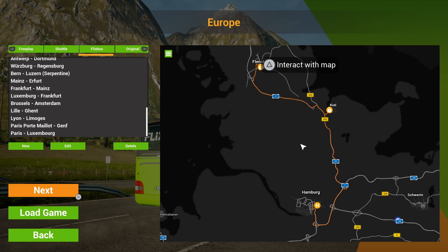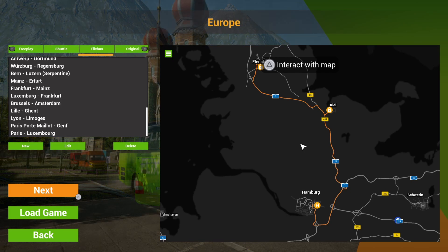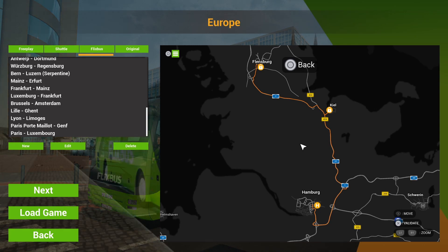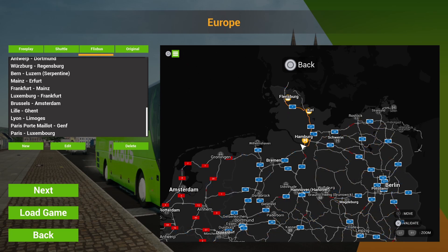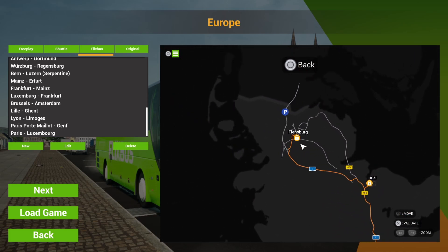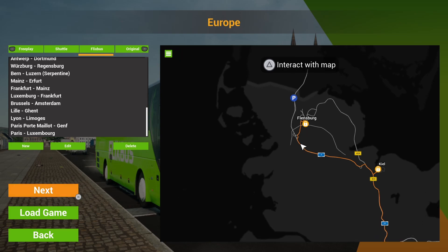Hello everyone, welcome back to the channel and welcome back to Fernbus. We've not been in Fernbus for two or three weeks — possibly more — since we did the Berlin sights tour. I've been looking around on the map for bus stops I haven't unlocked yet. I found a couple: Kiel and Flensburg, right at the top of the map. I think we'll start in Hamburg, go up to Kiel, come back out, and finish at Flensburg — should be a nice little run.